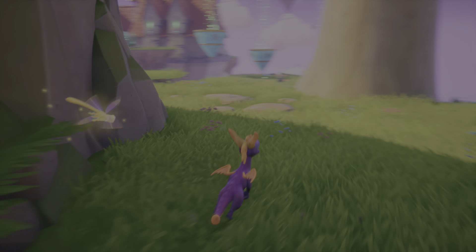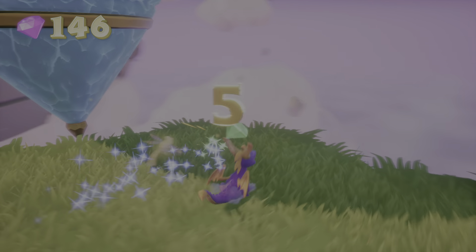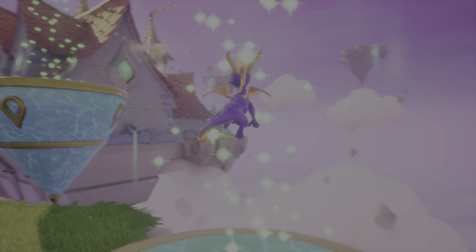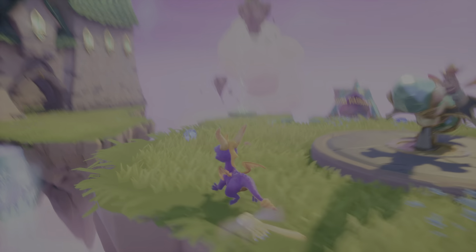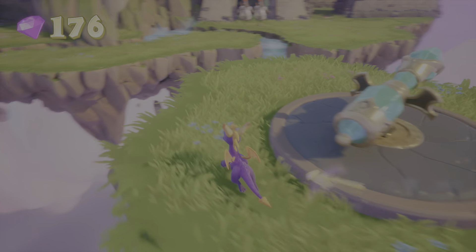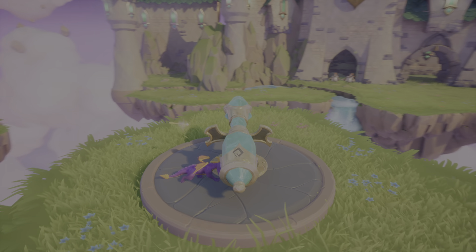Go back down the stairs and over here, grab all your gems. Up the whirlwind — you'll get to these two, and then you'll get to the cannon. Kill that dude so you can actually use the cannon. Now you can use it to shrink down the ones that you need to shrink down.